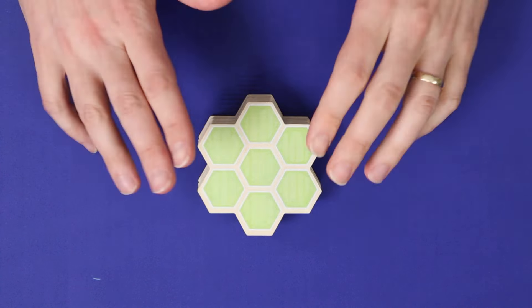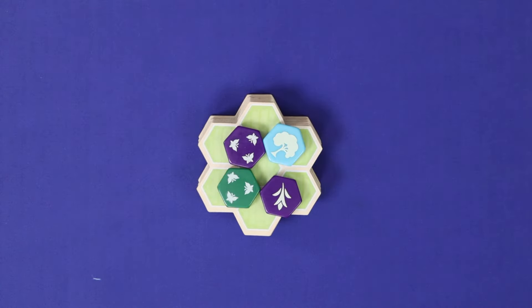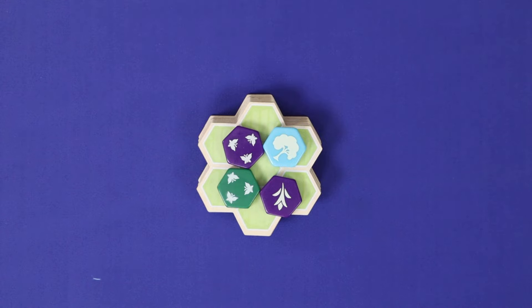Choose a first player, but don't give them the first player marker — keep that nearby alongside the spare jokers. Finally, set up the current round by placing this round's garden extension stack, and drawing four tiles from the bag to place on top. You're now ready to play.